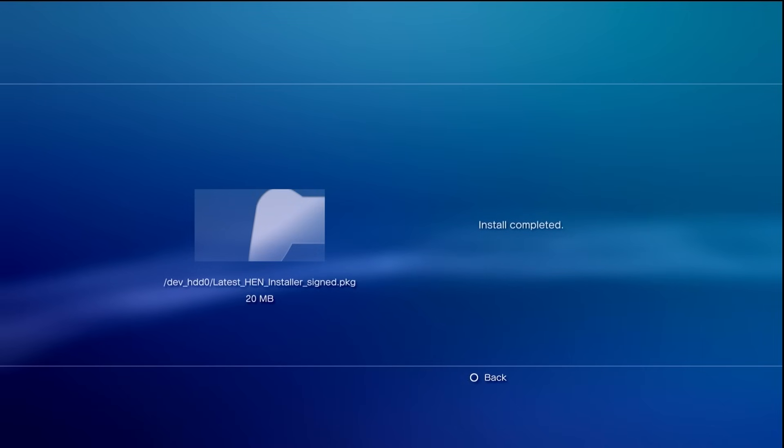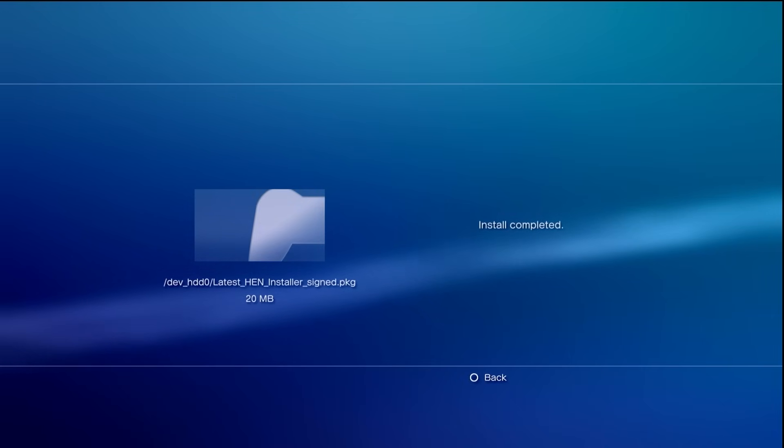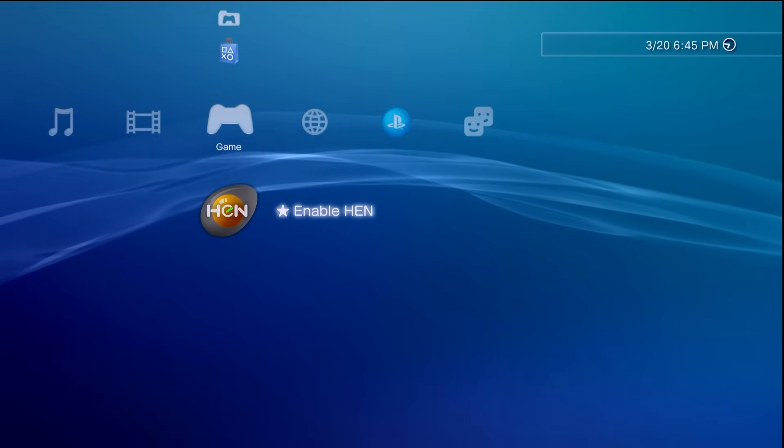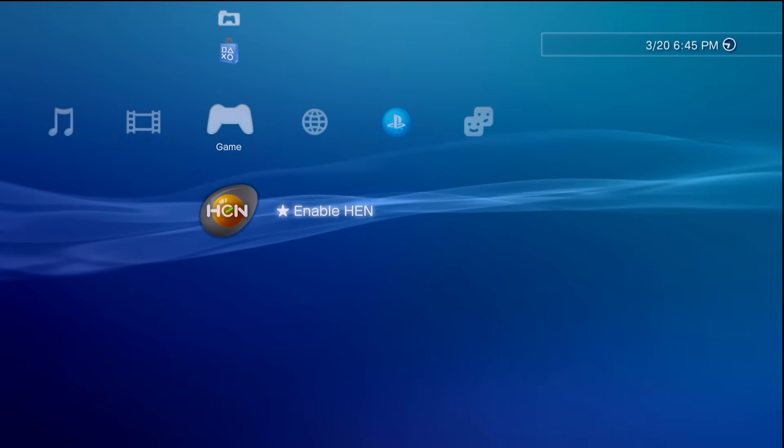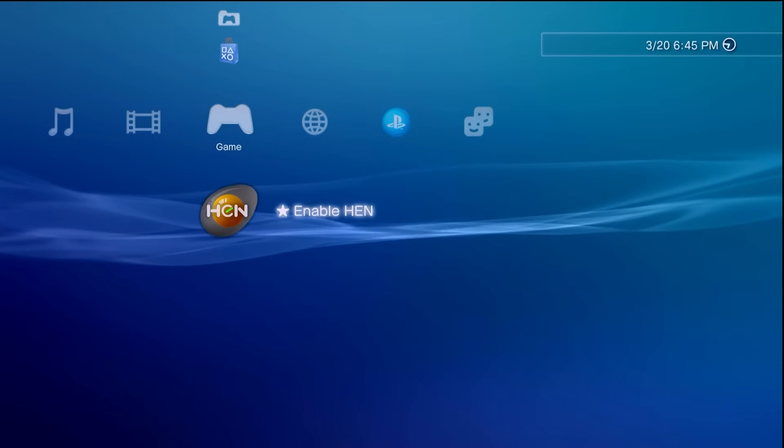I'm not touching anything — let's go ahead and let the system reboot. And there we go, the system has rebooted, and now instead of Install HEN we have the oh-so-familiar egg with the Enable HEN option on here.